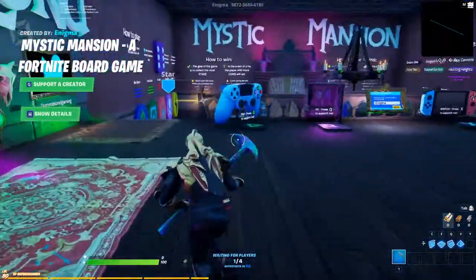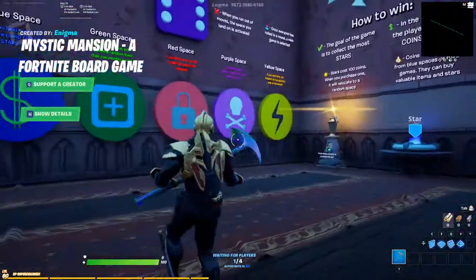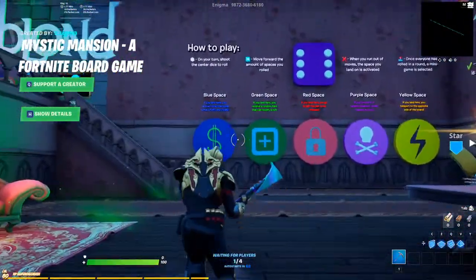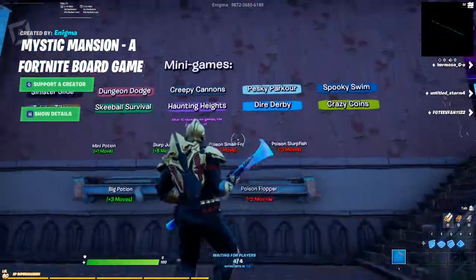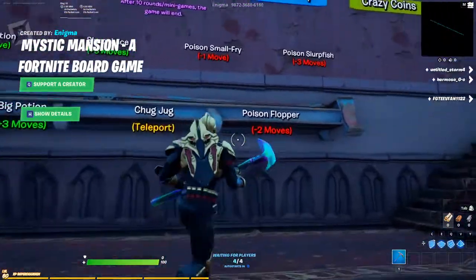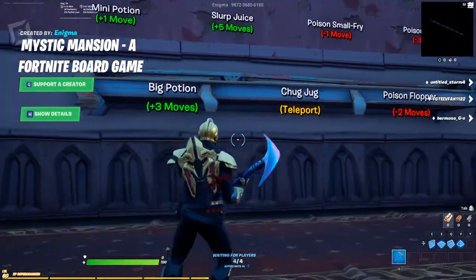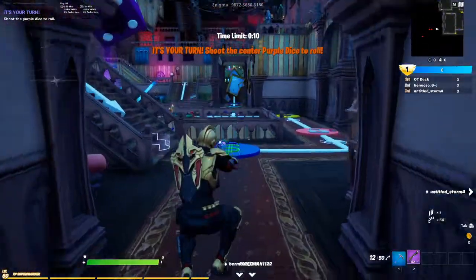This board game style map pits four players against each other and allows players to roll dice to travel around a board game and compete in tons of fun and unique minigames for gold, items, and stars. Since its official matchmaking released this morning, I have played a ton and I cannot recommend it enough — either with randoms or with friends. Everything from the dice rolling to the strategic navigation of the board and various tiles and fantastic minigames make this one a lot of fun.